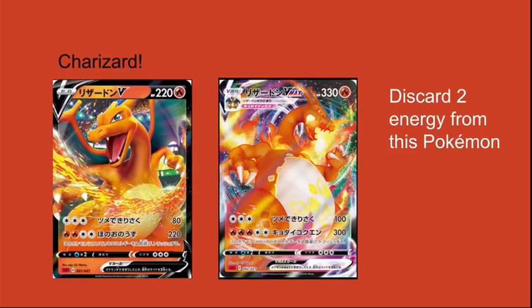Charizard VMAX, while both it and Charizard V have a weakness to Water and 3 Retreat — which can easily be reduced by 2 with Balloon — Charizard VMAX has a way better chance of sticking around in the format. For 3 colorless energy it does 100, still not too good. But for 5 energy, which I think is a little ridiculous, you can still get the energy on there really quickly — 300 damage. Both of these Pokemon's secondary attacks have the text 'discard 2 energy from this Pokemon.' A weakness to Water isn't that bad, and your prize count is not what you should be worrying about. If anything, you should be worrying about not doing enough damage, because 5 energy might be a little too much.